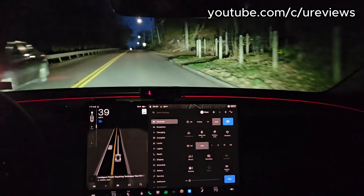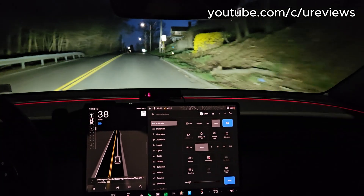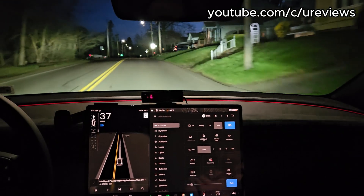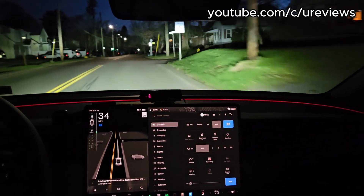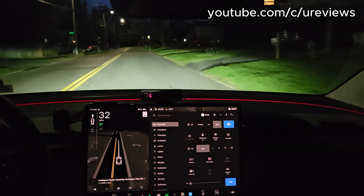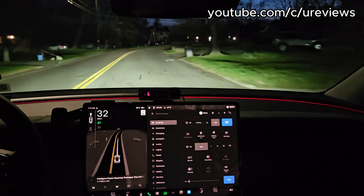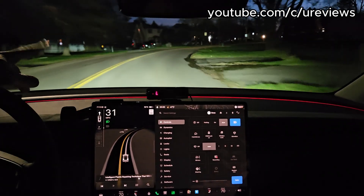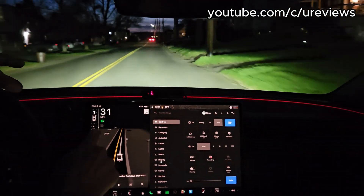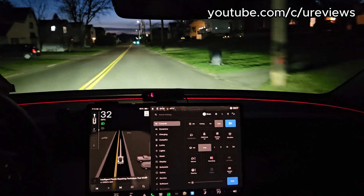As you can see, it illuminates the sides — this is great in areas that have deer, so you would be able to see deer when they approach from the side. Now I'm not sure when it decides to put the high beams on, because right now the high beam is not on.